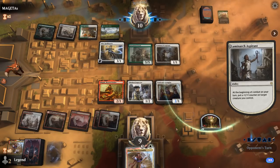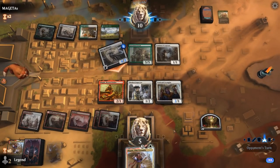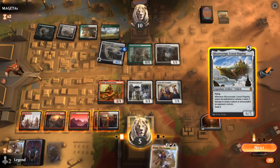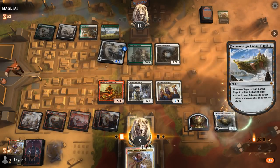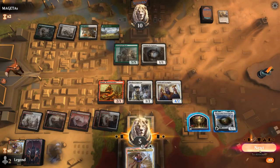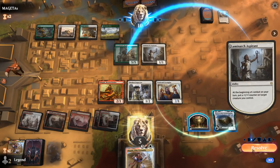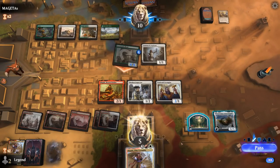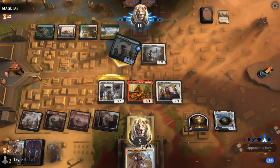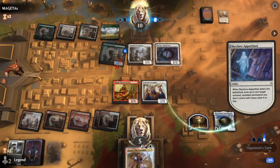Luminarch enables the Lovestruck Beast to attack as well. Spellbinder gets in for four next turn and presents lethal in the air. Sky Sovereign is a lucky top-deck that can take out Spellbinder. There's probably no need to make any attacks. We want to make sure to crew Sky Sovereign even if they don't attack, just to make treasure with Magda. An Apparition can exile Magda but decides to target Toolcraft instead.